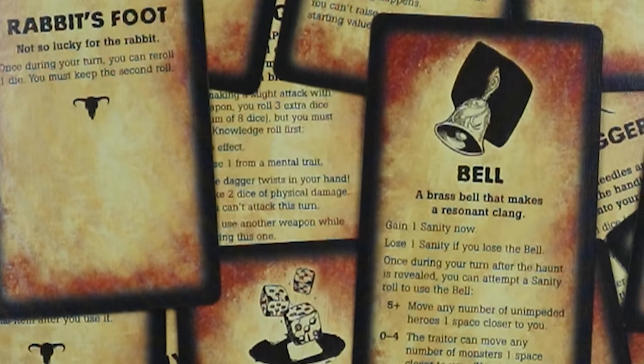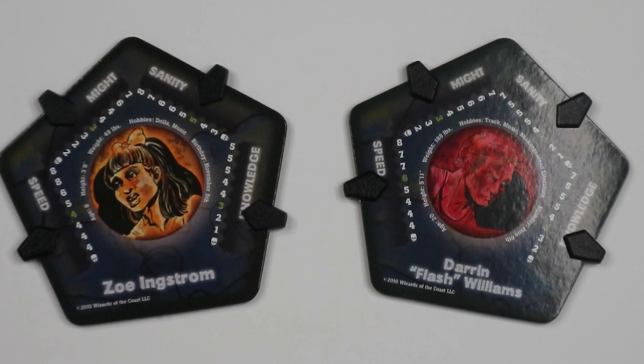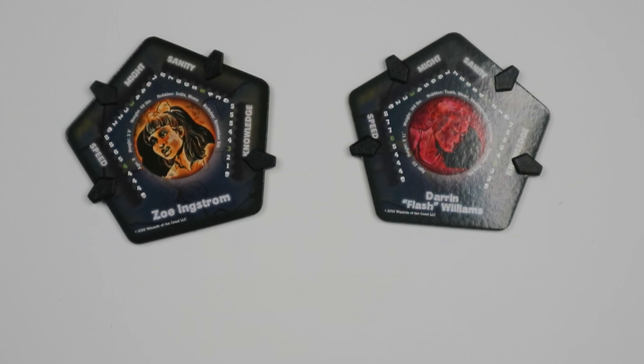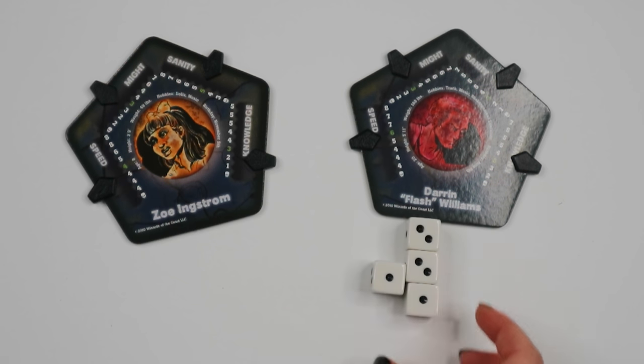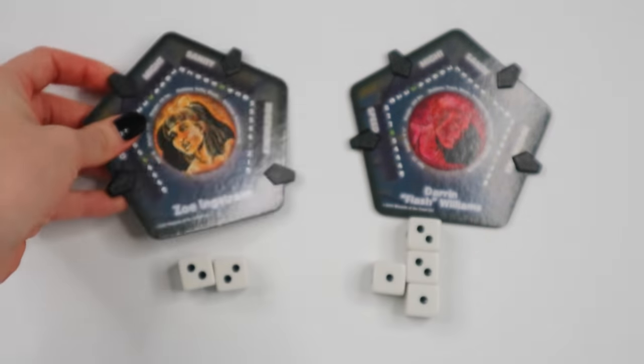Depending on how a player attacks another, there may be certain stipulations as to where and how they can attack. Like trait rolls, attacks can be split between mental and physical, with some items, weapons, and abilities allowing you to perform a certain type of attack. A standard unarmed attack usually involves one player rolling their might trait against an opposing player character in the same room. Both players roll the number of dice equal to their current might trait. If the attacking player rolls higher than the defending player, they successfully deal physical damage equal to their total minus the defending player's total. For example, if the attacker rolled 6 and the defender rolled 4, the defending player takes 2 damage. However, if the defending player rolls higher, they deal damage to the attacking player. In a draw, neither takes any damage. Successful attacks can sometimes enable special actions instead of dealing damage, such as the option to steal an item if the attacker would deal more than 2 damage.